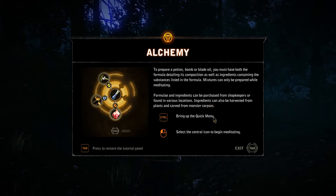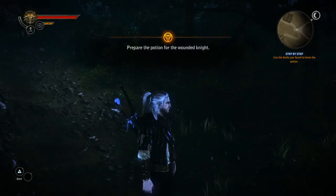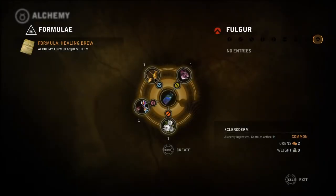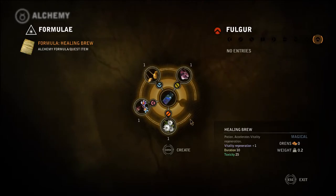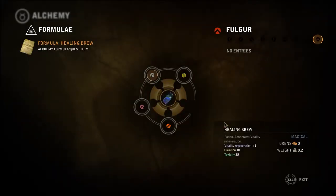Bring up the quick menu with controls. Select the central icon to begin meditating. Begin meditating, then I can go to alchemy. Healing brew — press Enter to create. Oh good, well, that didn't take long.